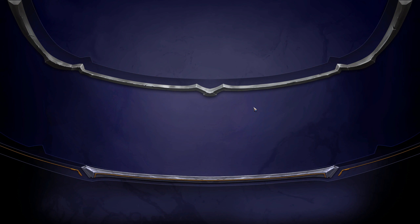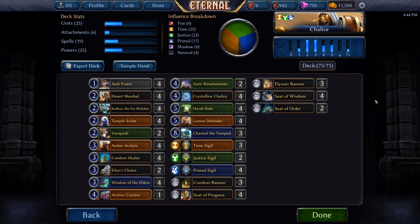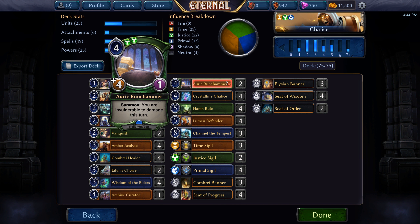That's not exactly the set of games that I was planning to showcase this deck with, but I can't really control what I run into on the ladder, so we take what we can get. Hopefully you got an idea of what this deck is trying to do — especially that last game with us playing out creatures and pumping them with Crystalline Chalice and just drawing all the cards. There are other builds of this deck — a lot of them run a full four Channel the Tempest, some run more Archive Curators. Auric Runehammer is an innovation that's been kind of recent to my list, but I really like it against aggressive decks. It was more relevant before Bartholo got nerfed since he was unblockable and had an Aegis, so it might be something that ought to come out of the deck now.